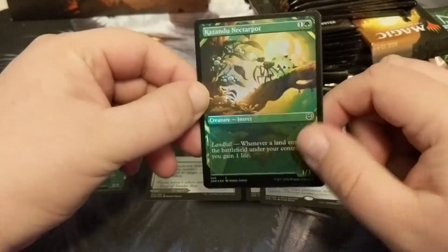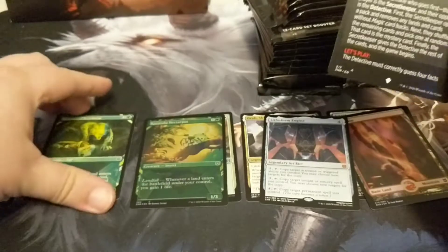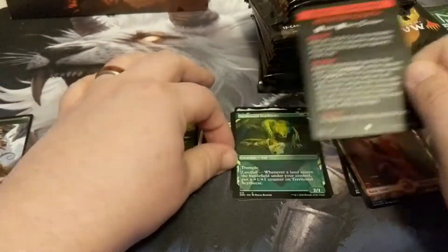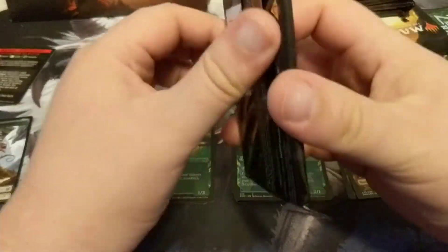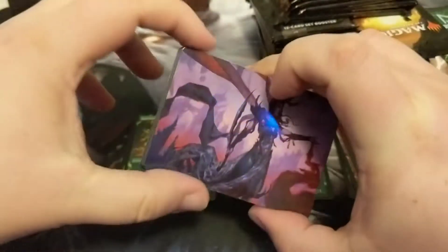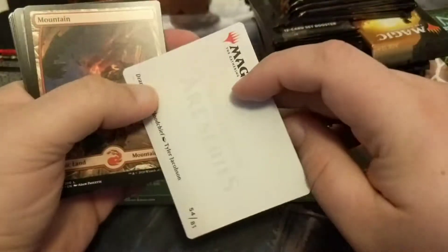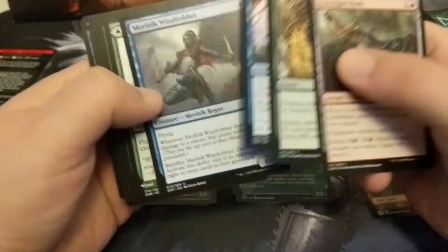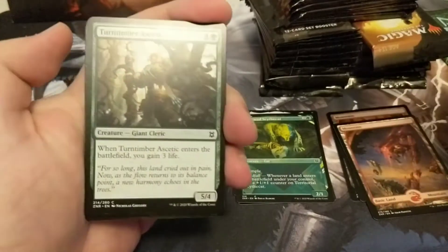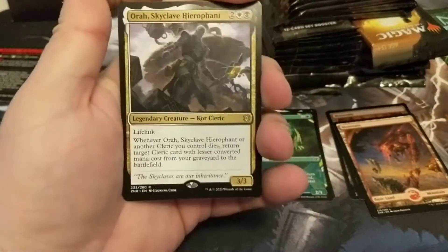I'll just shove all the foils into the same pile — we'll stick the showcases, rares, and foils together. I'll sort these later. What have you guys been doing? Are you spending money on Magic or a different game? I'm actually thinking about learning to play Final Fantasy — I've heard that game is pretty good and it's pretty popular where I'm at. If I can get into it cheaply I'd like to. I love cardboard, so it's another game I can start collecting.